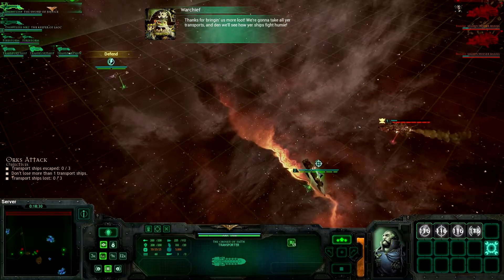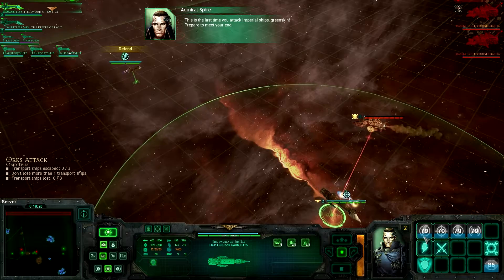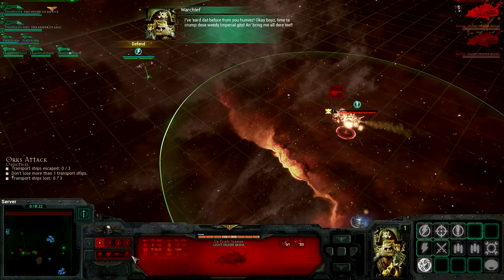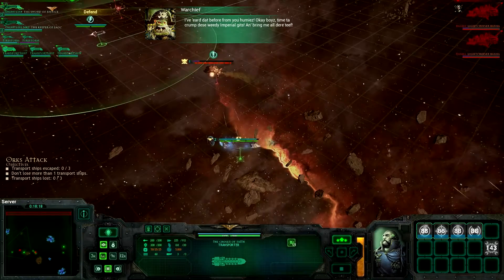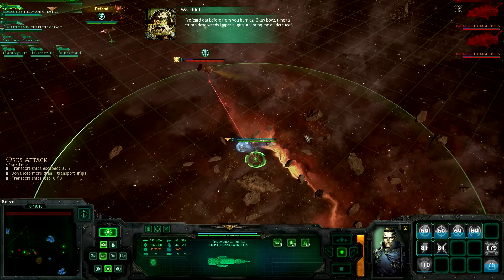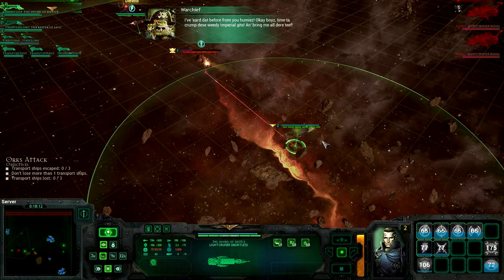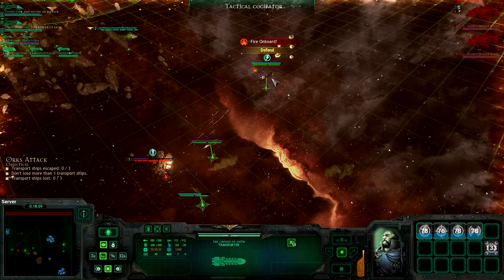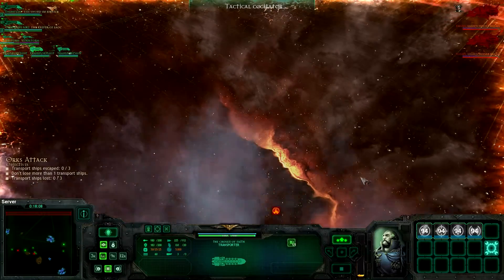Go, go! This is the last time you attack Imperial ships, Greenskin — well, I don't think it will be. Prepare to meet your end. Lightning strike success — outstanding! Let's get their engines blown up. Just go at normal speed for now.